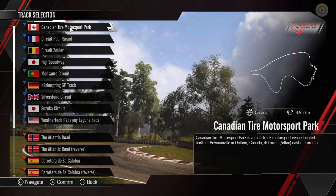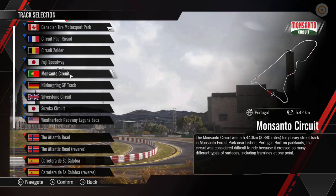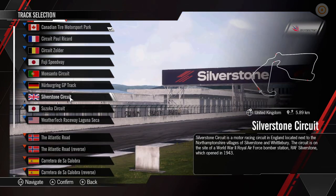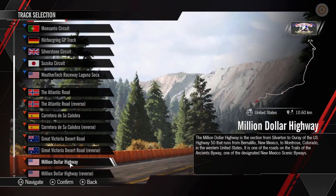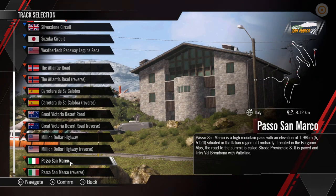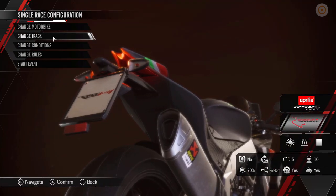The tracks - really cool here. We've got some circuits: Canadian Tire Motorsport Park, Paul Ricard in France, Zolder in Belgium, Fuji Speedway, Monsanto Circuit, Nürburgring, Silverstone, Suzuka, and Laguna Seca. We've also got these road courses as well - Atlantic Road in Norway, La Cresta de Colabria in Spain, Great Victoria Desert Road in Australia, and the Million Dollar Highway. We've got some circuit tracks and some road tracks, really cool. You can change conditions of those too.